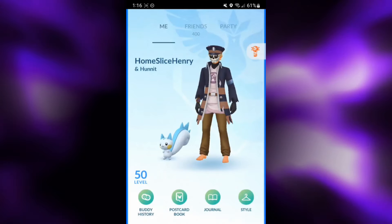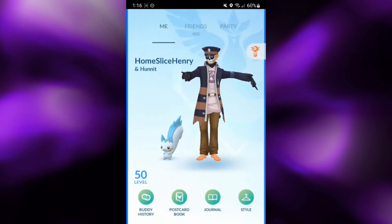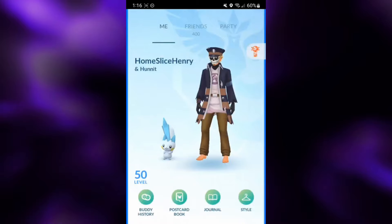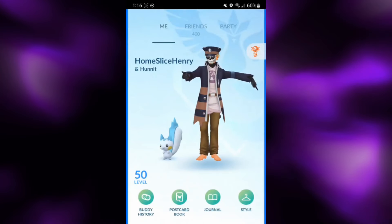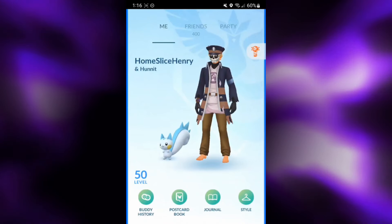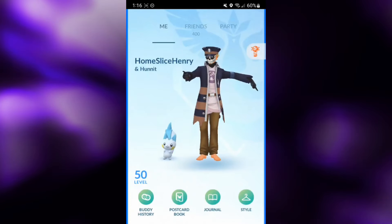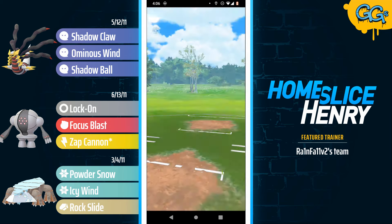Previously, you could only get Hisuian Avalugg through raids, which is much too high of CP. However, during the Sinnoh Tour event, it is actually available through field research tasks, which are guaranteed to be Great League eligible. So without further ado, let's hop into the matches and for the first time ever check out what Hisuian Avalugg can do in the Open Great League.